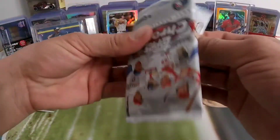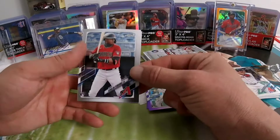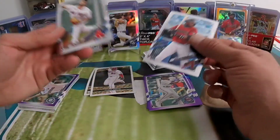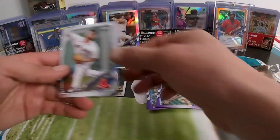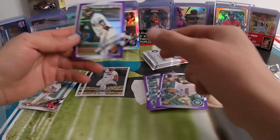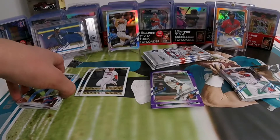Let's see what we can get. We got a nice rookie to start it off — Geraldo Perdomo. Another rookie: just a Logan Gilbert base — sorry, I got my cards mixed up. And we have a Sawamura, and Joey Bart on the purple rookie debut, and Alec Bohm on the rookie debut. I believe that whole pack was full of rookies — beautiful.